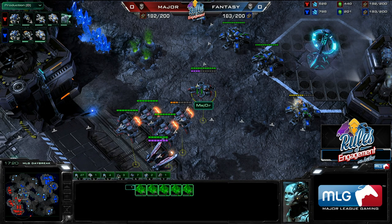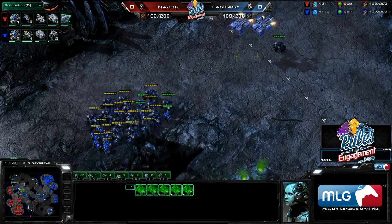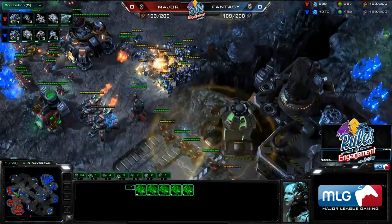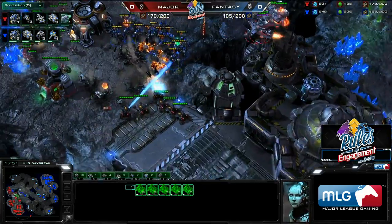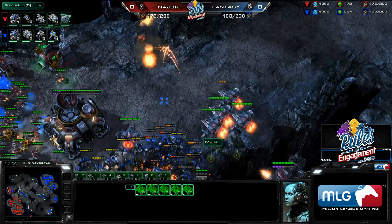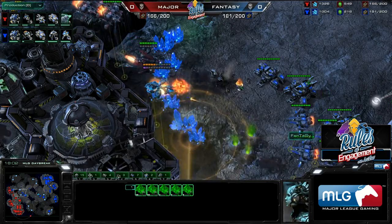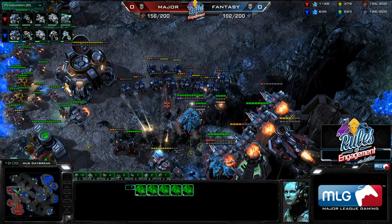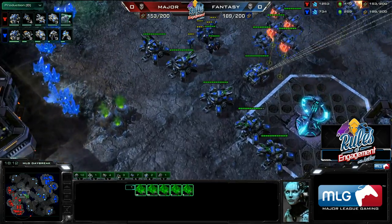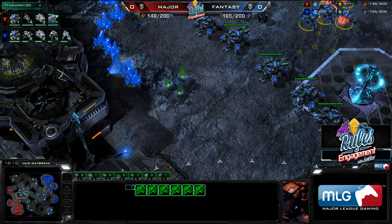There's a bit of Banshee harassment from Major — one of the best ways to try to break a contain. But Fantasy reinforces the contain not by sending units to defend against the Banshee, but instead by mounting an attack on another part of Major's base. This tells Major: I know you're trying to break my contain, but I'm going to attack you over here. Major has to respond with his army, which completely disrupts his initial attacking plan. The Banshee is forced away, Fantasy forces a PDD, gets the Vikings and the Banshee killed. Major has to pull siege tanks back, and that pretty much ruins Major's whole contain-breaking plan. Fantasy is now ahead enough in supply, has a strong contain, and even has air superiority — there's no way Major can break it, and Major is forced to leave the game a few minutes later.